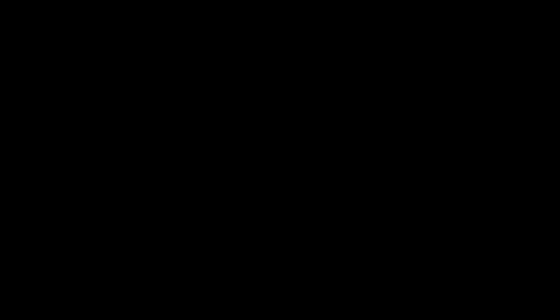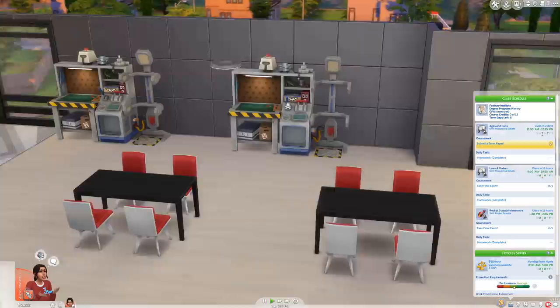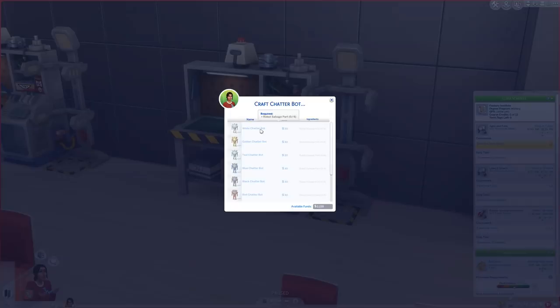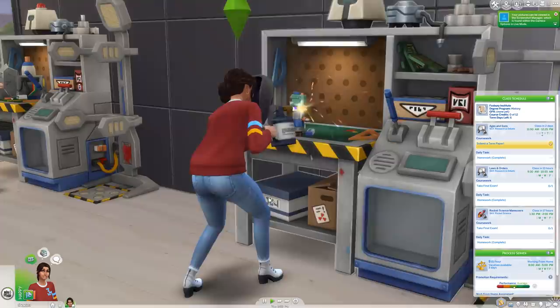Jayla's very first organization event was for the Botsavians. If your sim wanted to join the Botsavians organization, now would be the perfect time. Playing with the robotics table is fun but extremely challenging — at first there really isn't much to do. However, the more skill you have in robotics, the more items you can create. Right off the bat you can craft a chatterbot, but like any other project you're going to need materials. Tinkering at the station will help your sim find scraps, but beware — your sim can get zapped while experimenting, and if they're not careful, it can be deadly.